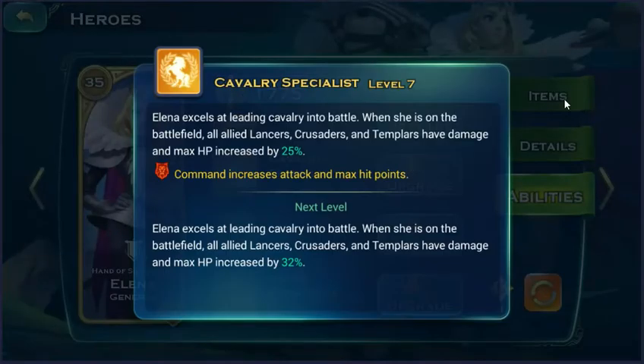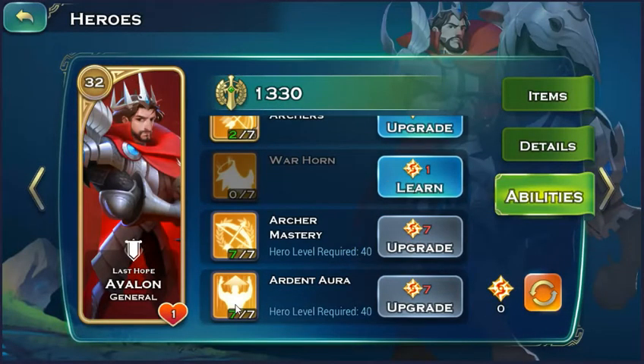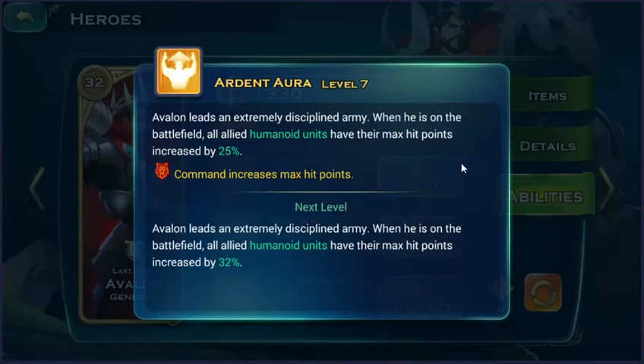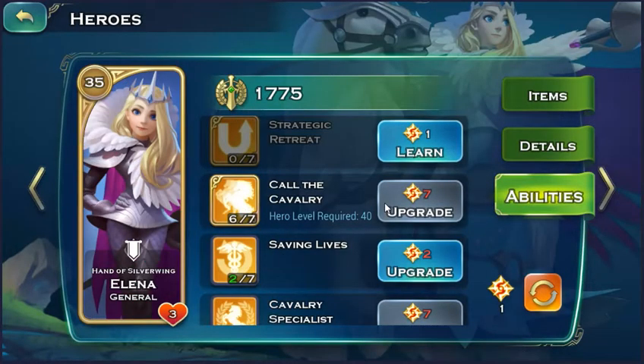The Cauri Specialist increases the damage of the Crusader and Templar by 25%. Combined with Avalon or the Nora aura, it makes the Cauri have a 50% HP increase and 25% more damage — that's pretty decent. The strategy is legit.